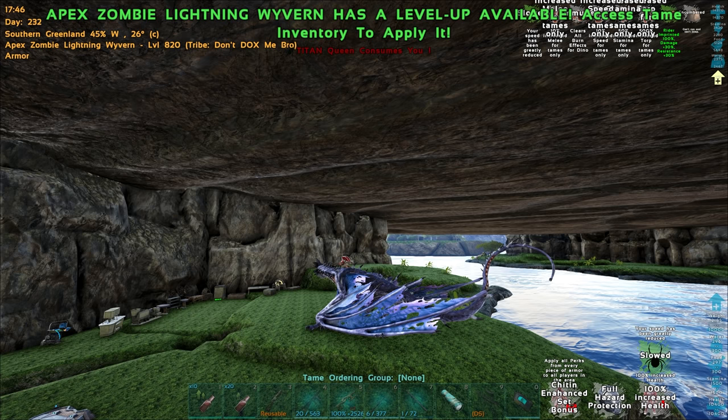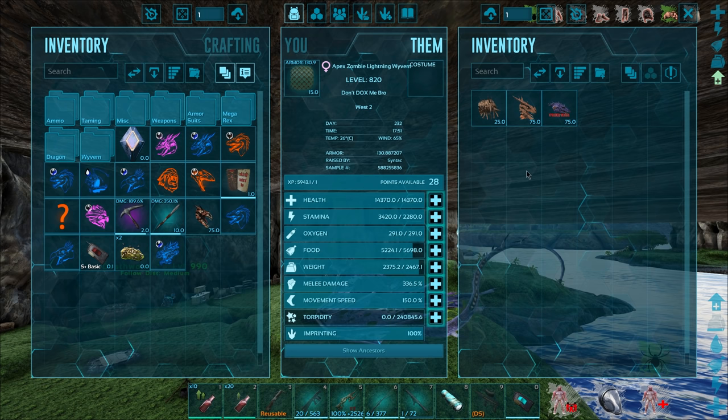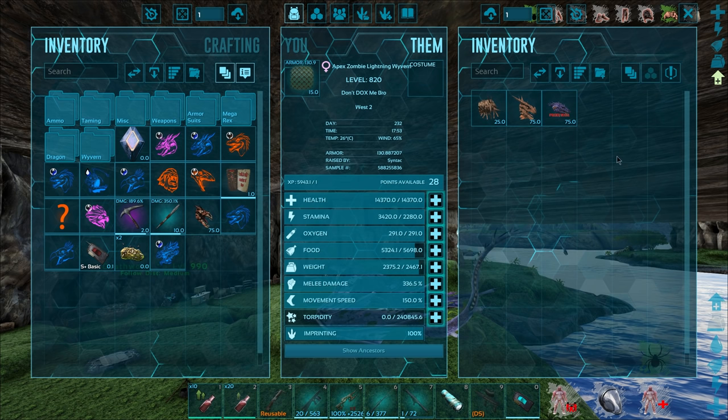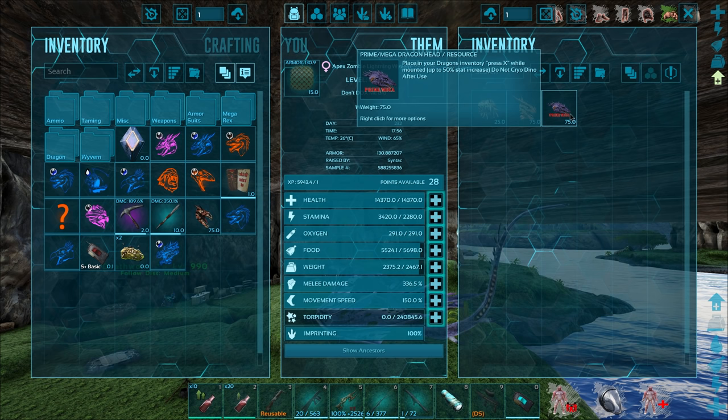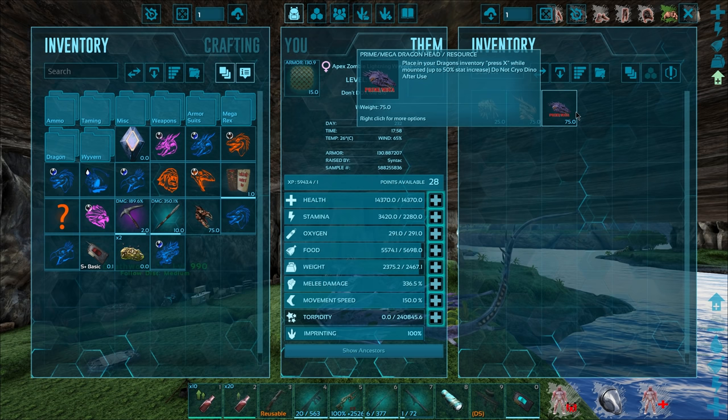I think that might be the titan queen. Anyway, back to it - that was a little bit scary. We got this through killing a prime wyvern, pretty simple, and we've got this from killing a prime dragon. You can also get these from killing mecha dragons. This item is the same one that can increase the stats by 50%, but I already have an ice one that can't be used in this.